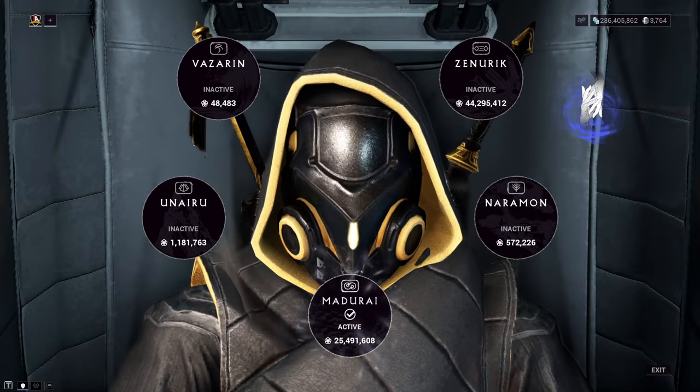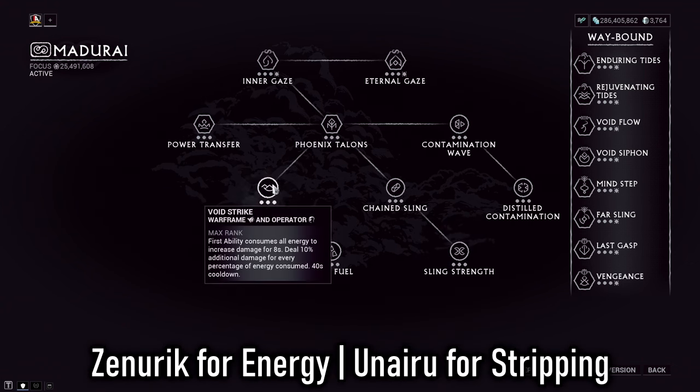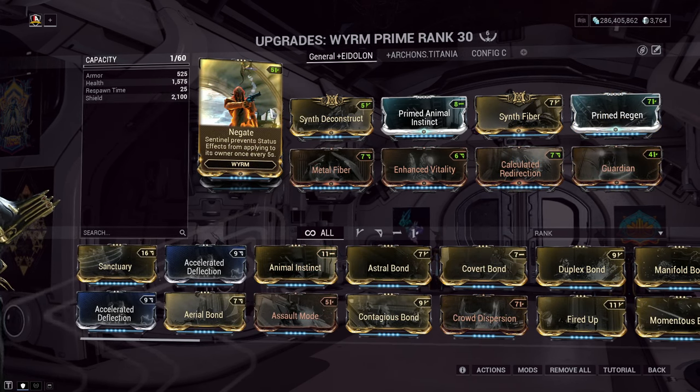For focus schools, Madurai works perfectly in synergy with a damage dealer. Use features like Sling Strength for extra strength to your next ability cast, or Void Strike to pump out more weapon damage during the Hemocyte boss phase. As for companions, I personally switch between two: the Adarza Kavat, whose Cat Eye mod increases weapon critical chance and overall damage output, or Worm Prime for protection against toxin status effects. Both are good — it's personal preference.